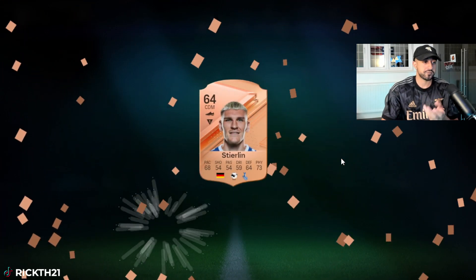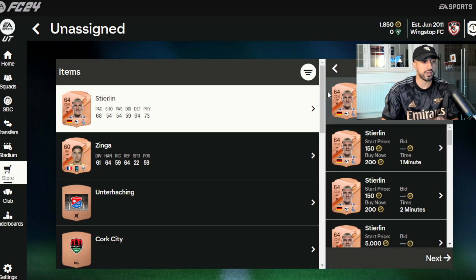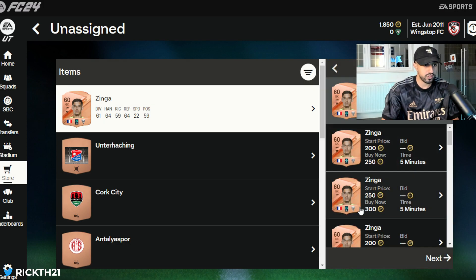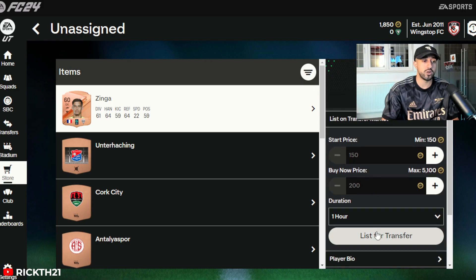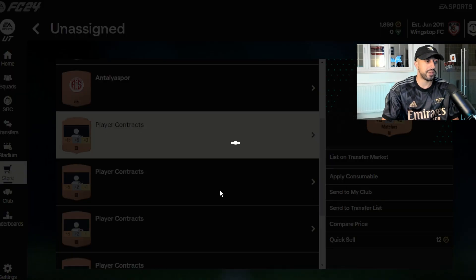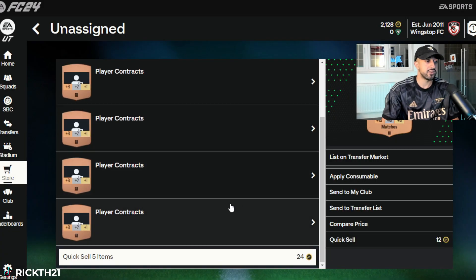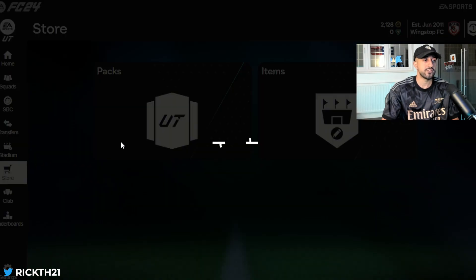Major nation players tend to be worth more. For example, this German player is going for 200 coins — we'll list him. This French player is also selling for 200 — list him too. We've made 400 back with only 350 left on the pack cost. We got a bit unlucky this time; this card also sells for 200. On that pack we probably broke even, but once you discard the extras and list the contracts, it balances out.